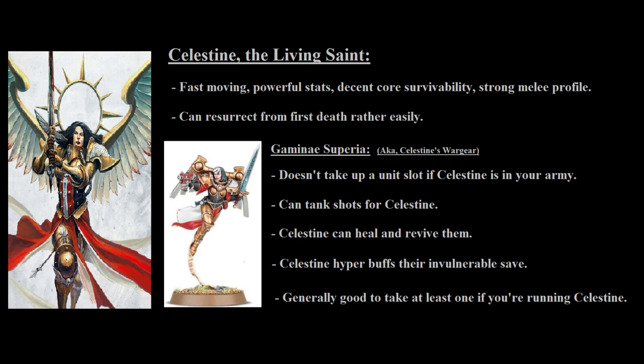Similar to the Triumph, neither the Triumph nor Celestine belong to any order. Celestine costs 170 points baseline, not counting the Gemini, so she definitely is a heavy points investment, but her resilience and damage output make her well worth it if you want to play her.